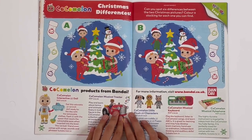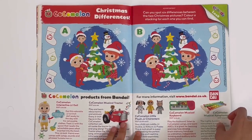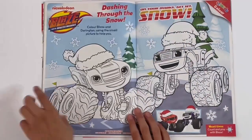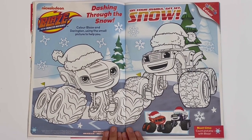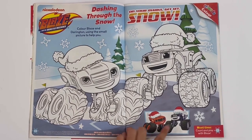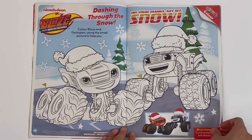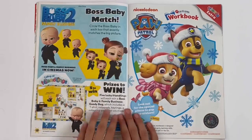Cocomelon — Christmas differences. So you have to colour a stocking each time you find a difference. Blaze and the Monster Machines — dashing through the snow. Colour Blaze and Derryton using the small picture to help you, so you can colour them in their Santa hats. Run your marks, get set, snow — that's a good rhyme!